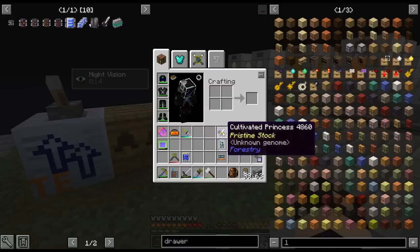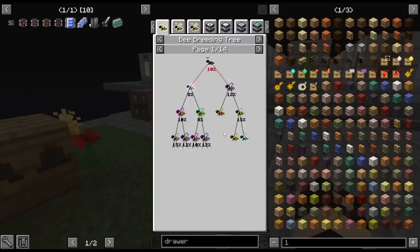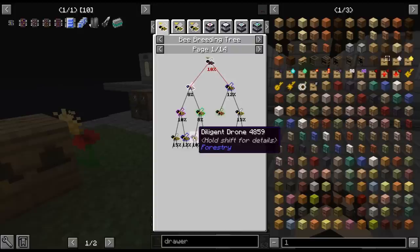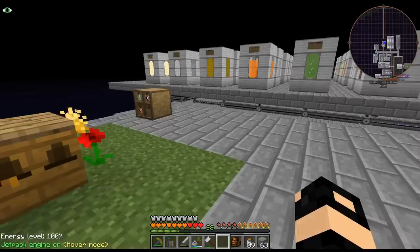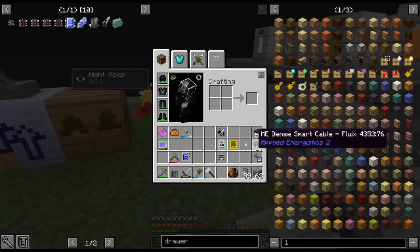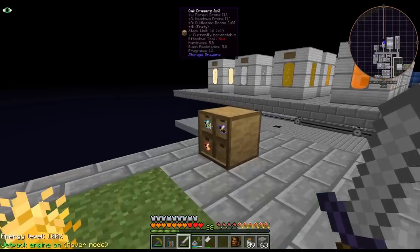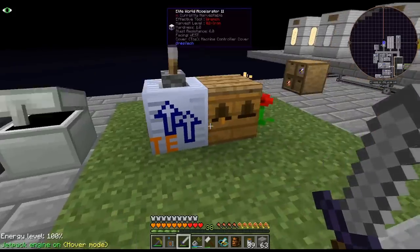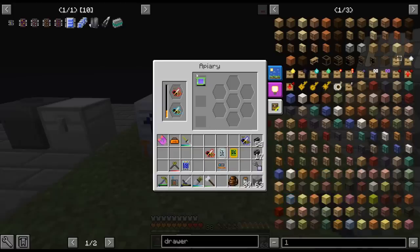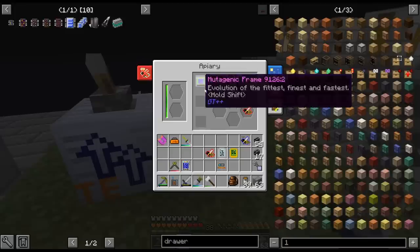With that - you'll never lose a pristine, so you can use the pristine to go up the chain. Cultivated mixed with common can get diligent. If we mix cultivated with diligent we get unwary, and there is the industrious. Unfortunately when I was breeding we lost the common - we skipped to common and I didn't get a chance to keep it. So I'm going to have to breed that again. I have a meadows here.